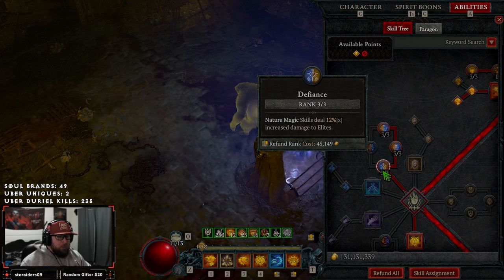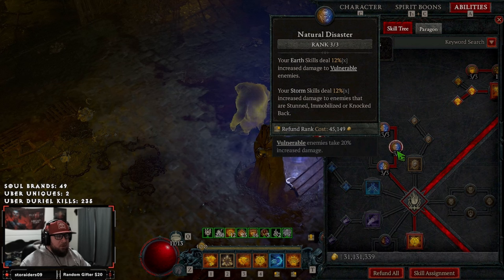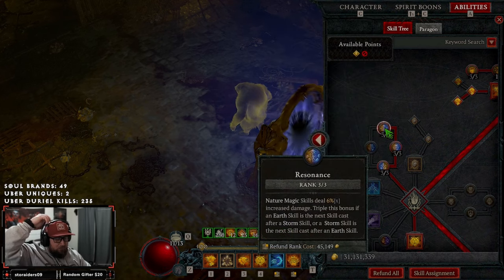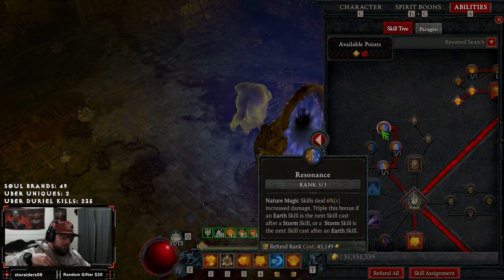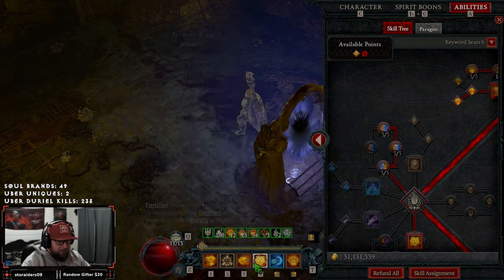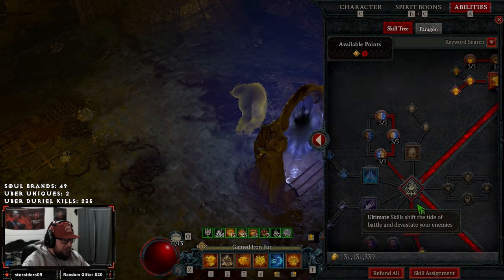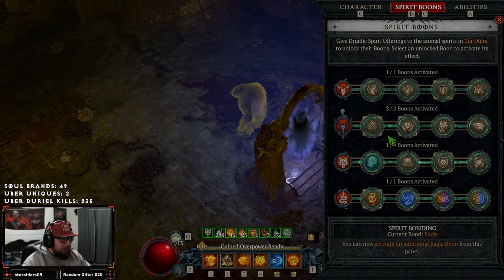We take three points in Defiance for nature magic skills dealing 12% increased damage to elites, Natural Disaster for more earth skill damage against vulnerable enemies, and three points into Resonance — we cast Wind Shear, then Pulverize to get that 9% increased damage bonus. Our key passive, Urzine Strength, gives 20% additional max life while in werebear form, and while healthy we deal increased damage and increased overpower damage.